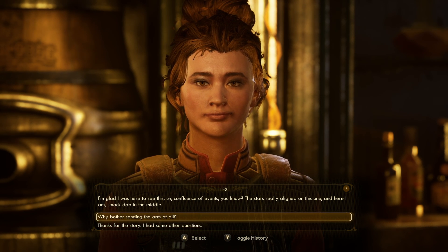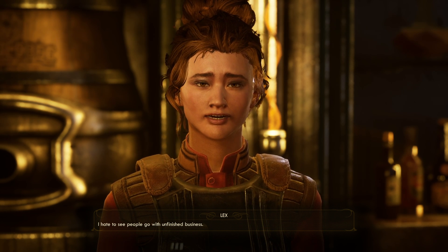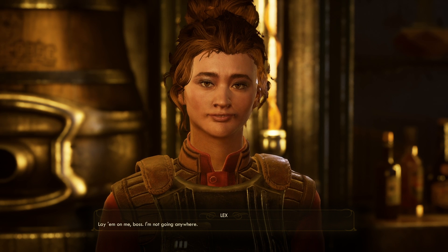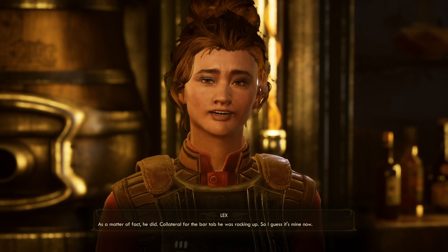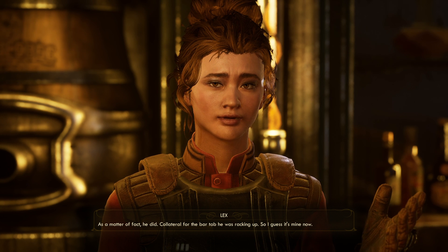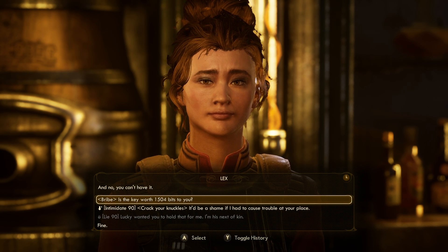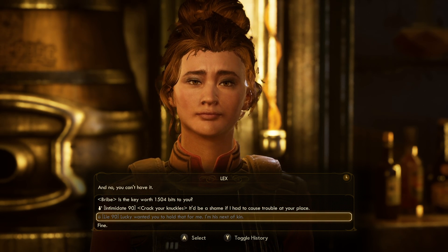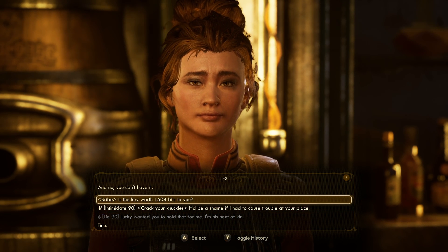Why bother sending the arm at all? I figured Hawthorne would want to know what happened to his pal. Helped Lucky get his affairs in order — I hate to see people go with unfinished business. Did Lucky leave a key with you? As a matter of fact, he did — collateral for the bar tab he was racking up. So I guess it's mine now. And no, you can't. About that... is the key worth 1,504 bits to you? We could intimidate... we don't have enough. I don't want to be mean — she's really nice. We'll bribe. I don't care about money.